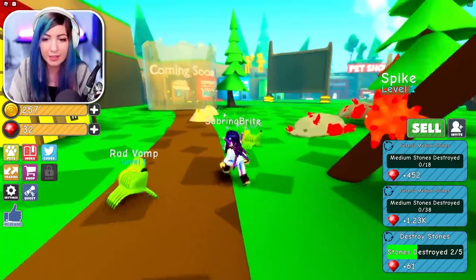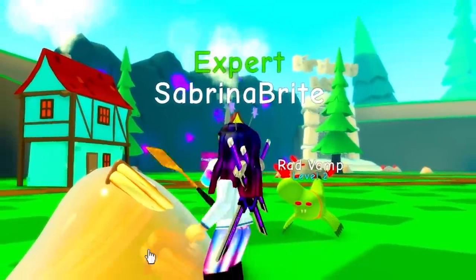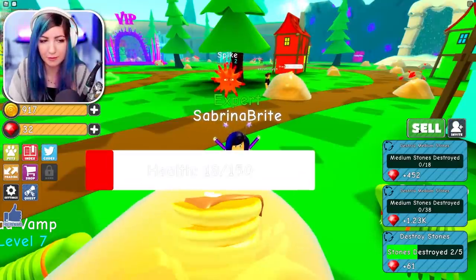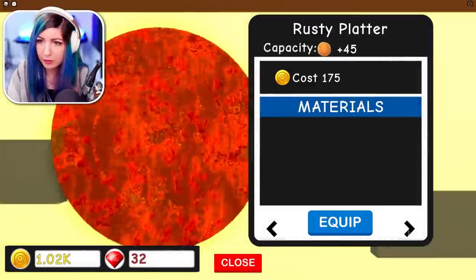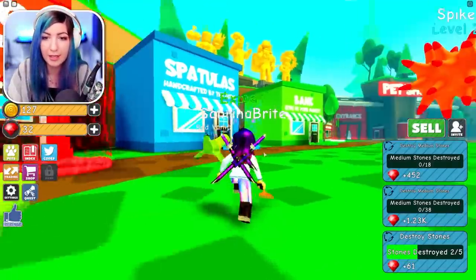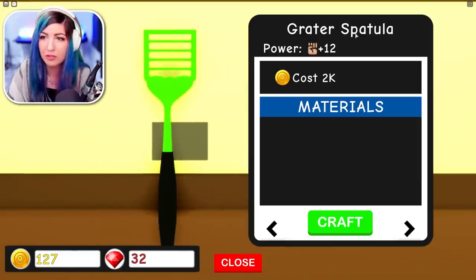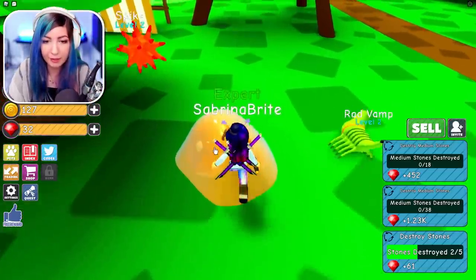I'm definitely moving along in the game now. Look at Spike — Spike is so cute. The simulator life — this is where we grind, this is where we spend all day, spatula hitting pancakes. I have a thousand coins — that's the first time I hit a thousand coins! We're on the holy platter. The next platter costs 900 and gives 250 capacity — a real upgrade. The next spatula is a diamond spatula for 600, but I could probably save up for the greater spatula. I need to save up to 2000 to get the greater spatula.